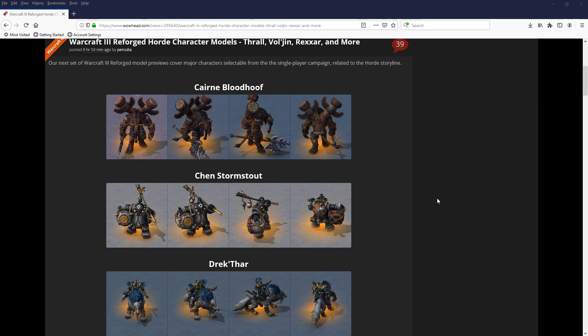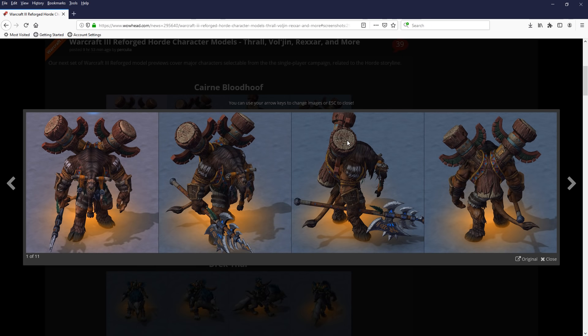We're going to be taking a look at the Horde character models. We've got Thrall, Vol'jin, Rexxar, and more. Let's start off with Cairne Bloodhoof.